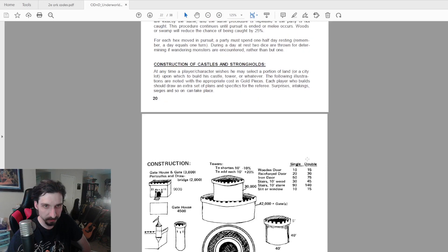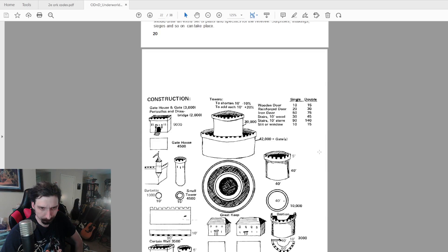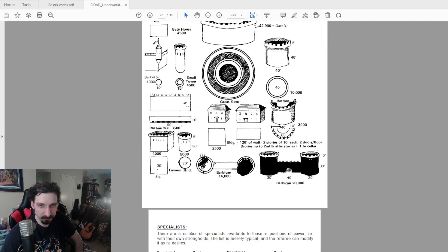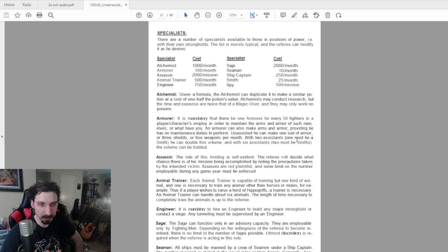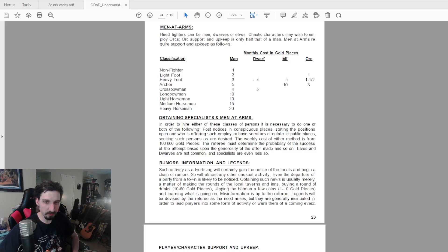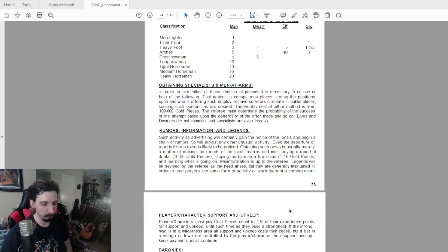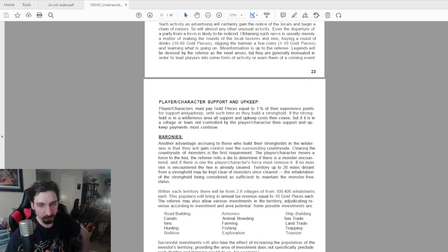Next up is construction of castles and strongholds — I always thought this was cool, and it was carried on in future iterations of D&D. It gives you prices for making your own castles and strongholds with some really cool diagrams. There are also specialist hiring lists and prices per month, information on obtaining rumors in town, and a note that buying a round of drinks costs 1d6 times 10 gold pieces, or slipping a barman a few coins costs one to ten gold pieces. Misinformation and legends are devised by the referee.